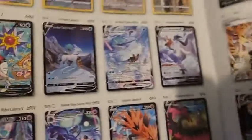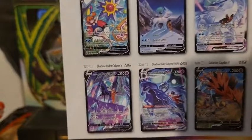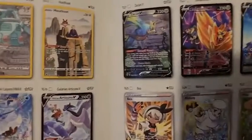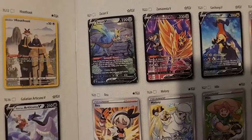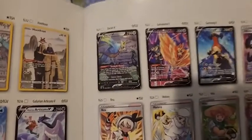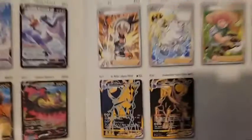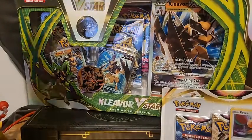Of course, one of the Chase cards right here — the Origin Form Palkia V is definitely a Chase. As well as the Origin Form Dialga V — this is the most expensive card in the set. If we pull it, that might be tempting to sell. I don't tend to sell my cards, but that might be tempting since it's the one going for the most money. And we got the Character Art Gallery — I definitely want the Gardevoir, Shadow Rider Calyrex VMAX, Zamazenta, Hop from Sword and Shield, and Cynthia's Garchomp. We also got the Secret Rare Calyrex VMAX cards — Shadow Rider and Ice Rider. Let's get into this.